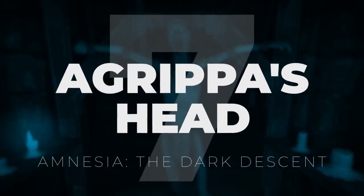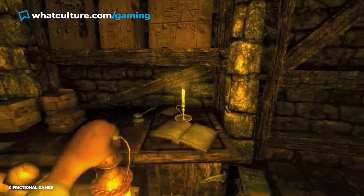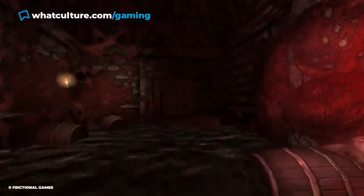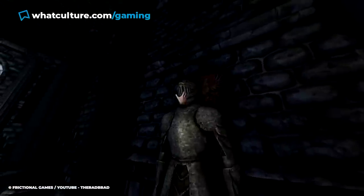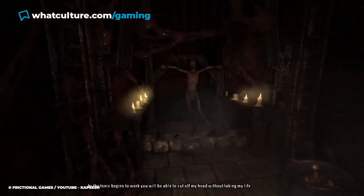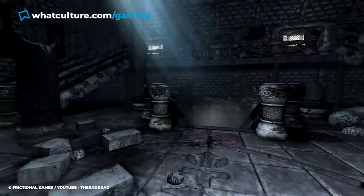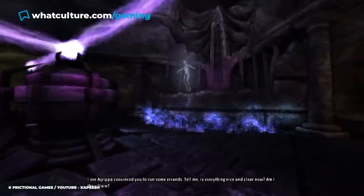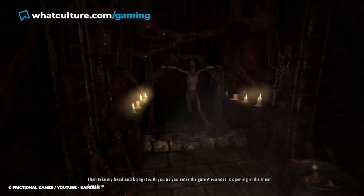Number 7: Agrippa's Head, Amnesia: The Dark Descent. Amnesia: The Dark Descent revitalized the survival horror genre when it was first released, with its Brennenburg Castle setting a chilling atmosphere and developers Frictional Games letting their imaginations loose with the types of enemies lining its walls. In the game, Heinrich Cornelius Agrippa is shown to be a German philosopher who had been imprisoned and horribly mutilated by the main antagonist, Alexander. Despite this, he's a pretty likeable character, chatting away to the player and asking that they take him with them over the remainder of their playthrough.